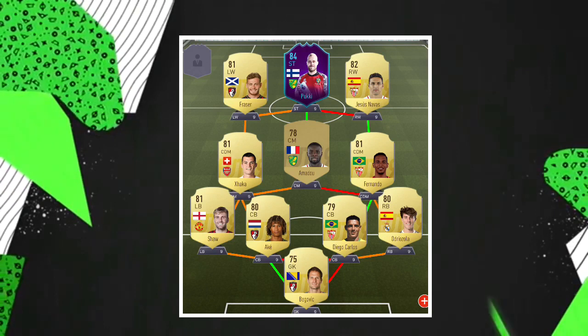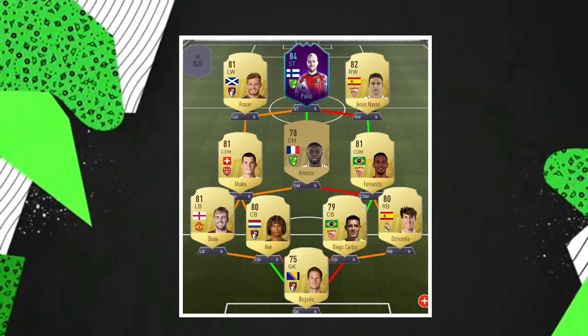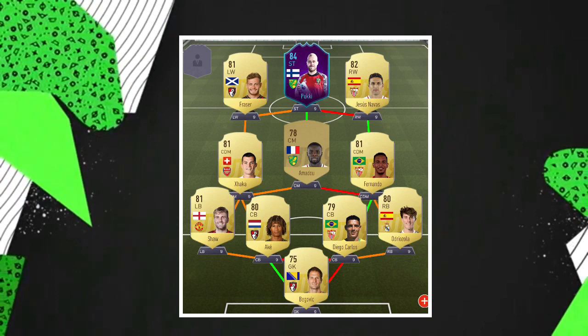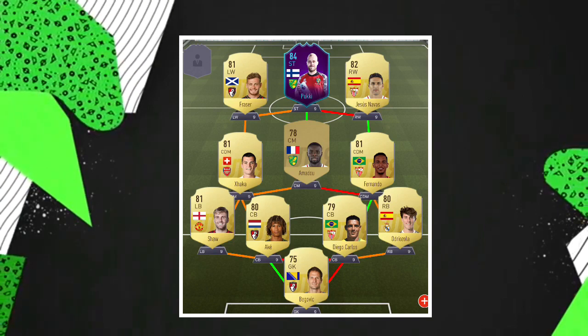Starting off with a 75-rated Begovic in goal — used to be OP back in the day, I'd say he's still pretty decent. The four in the back start with Ordozola, who plays for Real Madrid, a decent enough right back you can get from La Liga. Then we have Diego Carlos, who has a decent enough card.